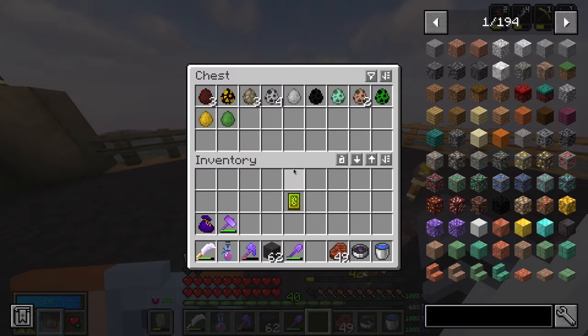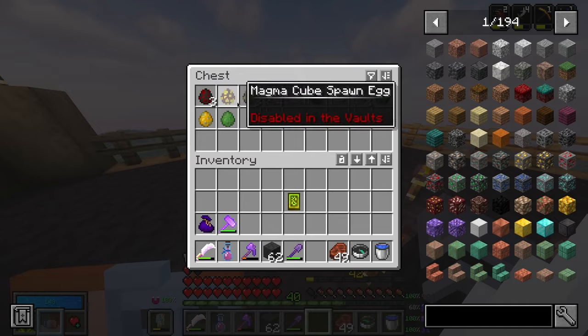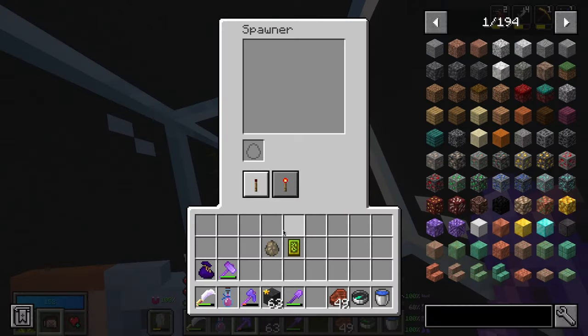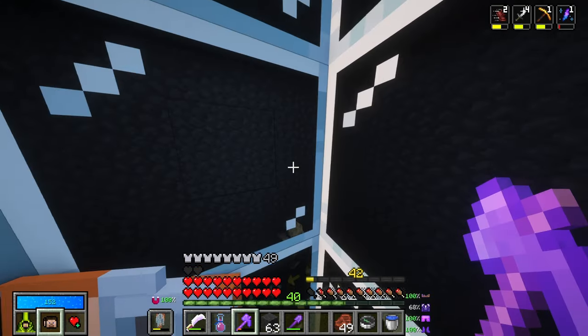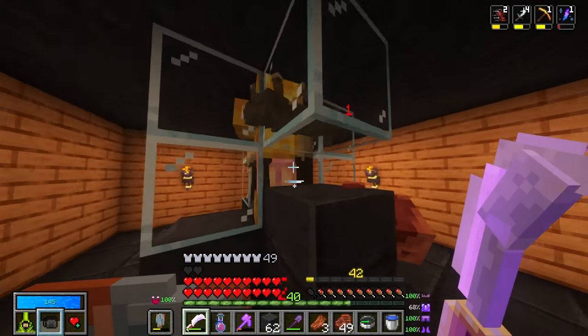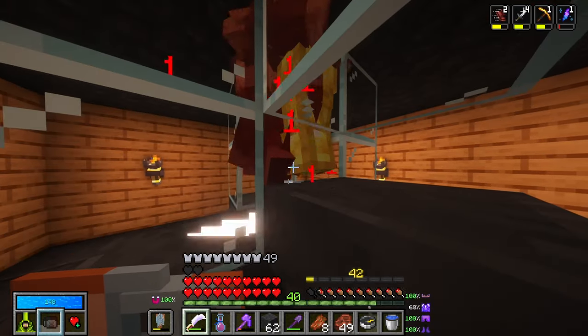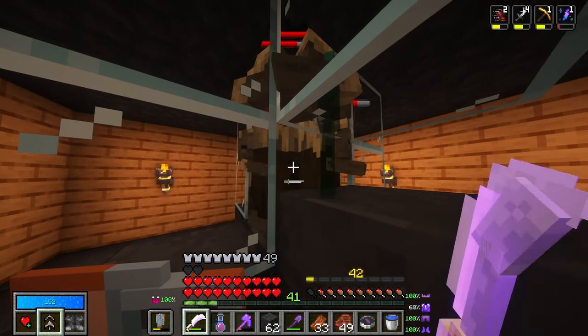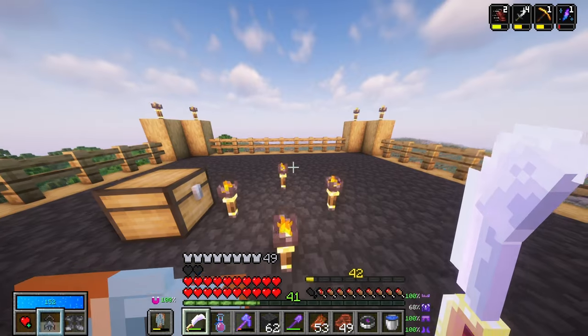I zoom up over here — I have something that could work. I break this, hold out, add that, and it is spawning husks. I close that up, go down, and they're all going to drop down here and give me a bunch of rotten flesh. That's just cool. And just like that, I have all that I need.